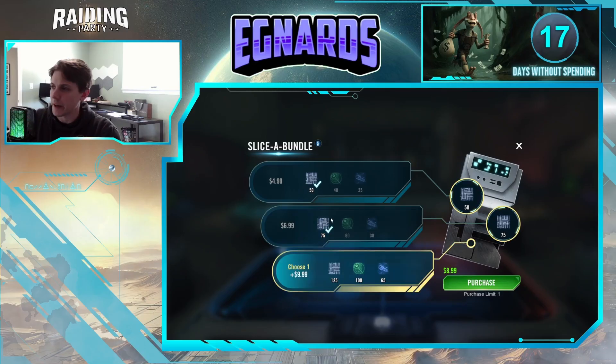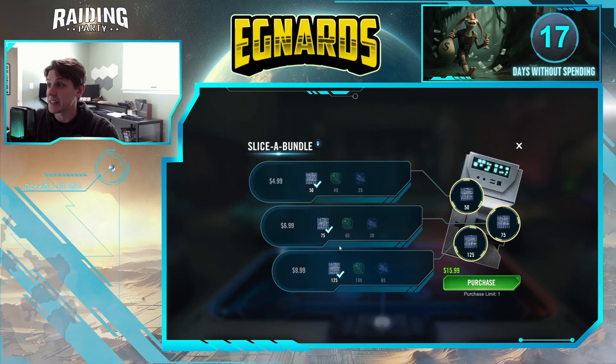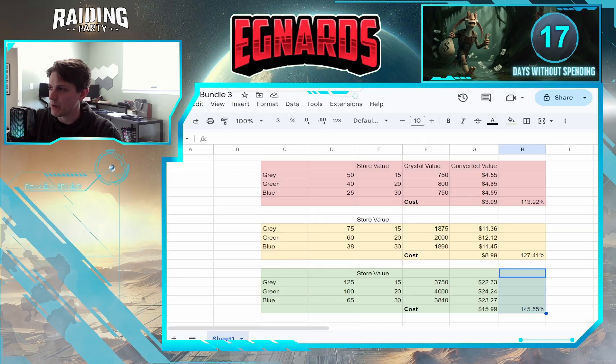The full price for the second bundle is $8.99, and the whole thing — all three bundles — is $16.99. But is it worth it? Well, Eggnards did the math, so let's find out. We're going to look at a breakdown chart: the top portion is the first set, the middle is the second set, and the bottom is if you purchase all three bundles.